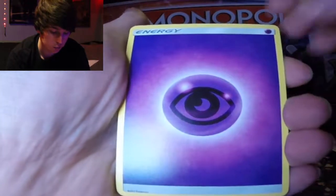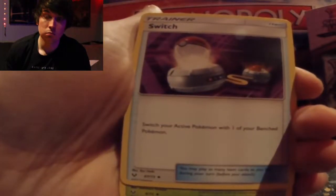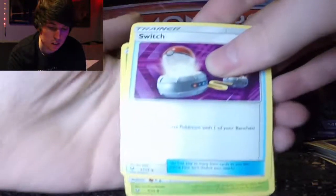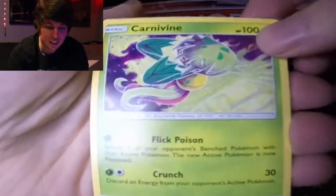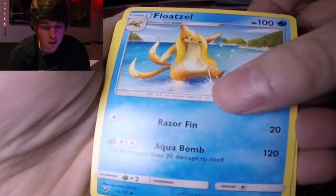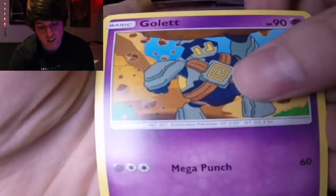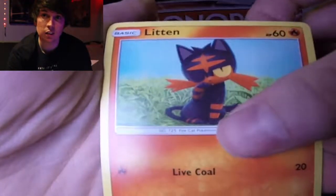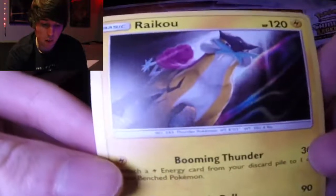Okay, let's do this. Energy, Switch, Carnivine, Float Cell, Bulbasaur, Gullet, Voltorb, Breloom, Litten, reverse Sakuram — and then Raikou! Well, I'm happy to get Raikou. I wish I could get more shining Pokémon though.